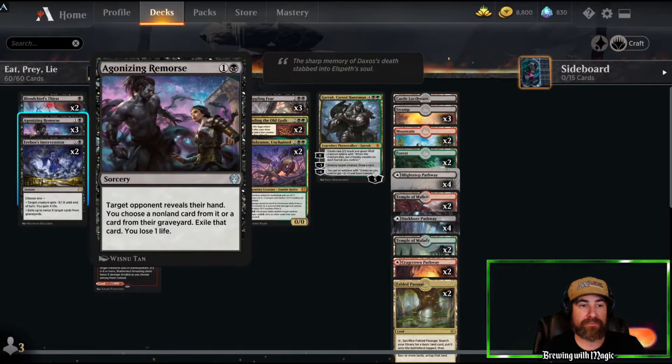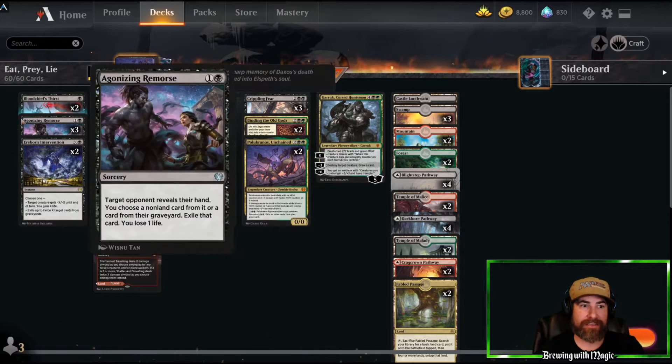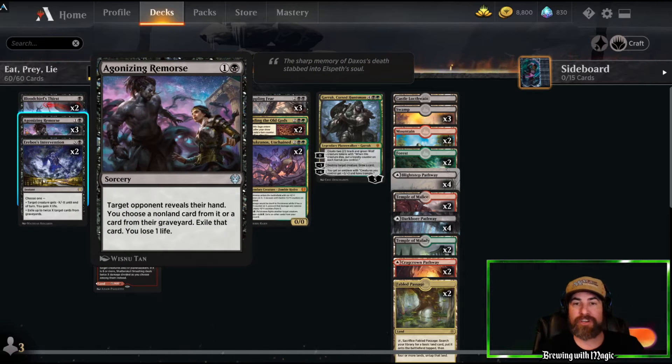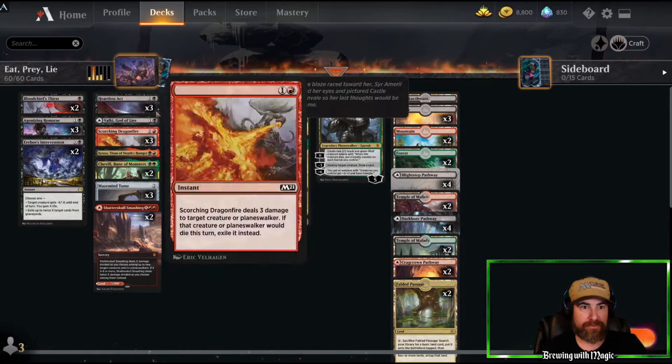Three copies of Agonizing Remorse gets rid of cards you don't want to see later, such as Ember Cleaves, Great Henges, all those kinds of things. Or if they're a rush deck, I like to play it on turn two against Mono Red to get rid of their little robber — Rich Robber, that's what it is.